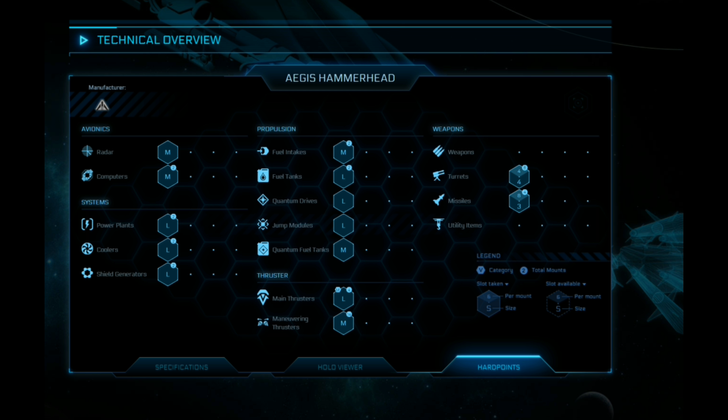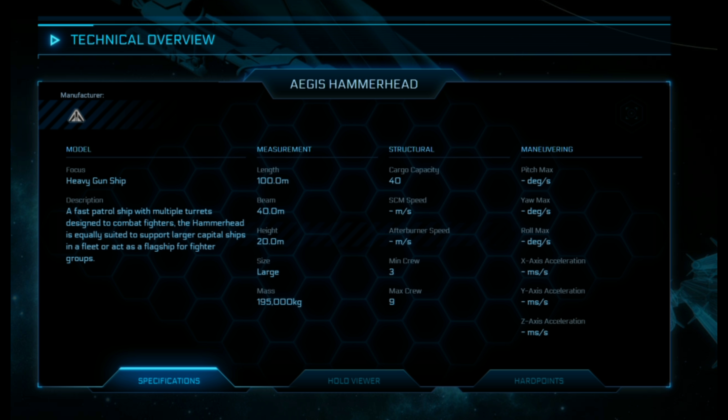What's going on guys, Alec here from Ozfury Gaming. Today I'm here to talk about the Hammerhead and the Hawk — the two new concept ship sets that have been released during the weekend of the anniversary sale. The Hammerhead is a hundred-meter-long gunboat designed for anti-aircraft fire, and the Hawk is a really light fighter designed for bounty hunting. Let's start with the Hammerhead.